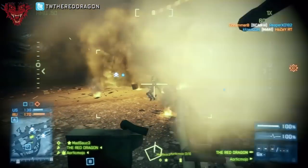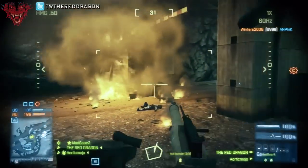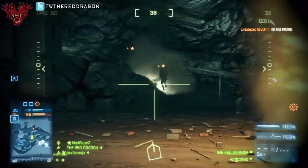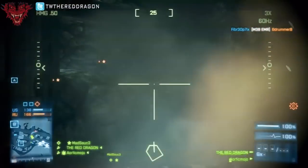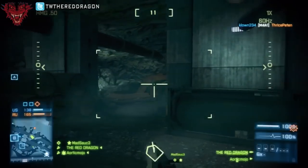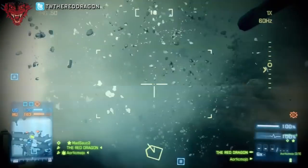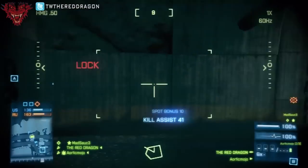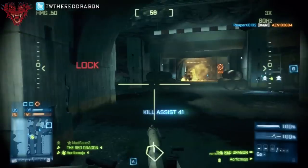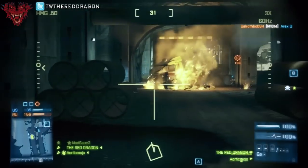Let's talk about the overall conquest on Damavand Peak. We talked about B being the most important flag. You'll see that we pushed in and tried to grab B — look at all the people over there. But if you're in a position where you're on the flip side, let's say you're the enemy team with only one base and the other team has pushed you back.